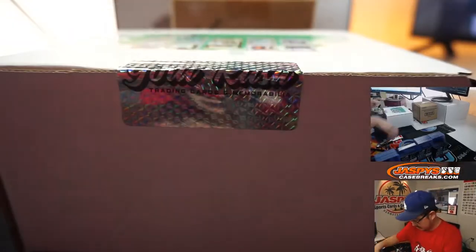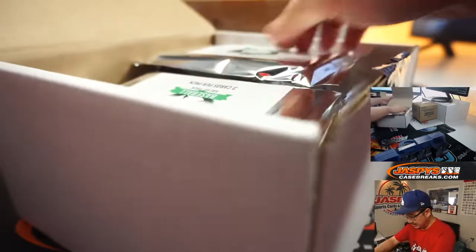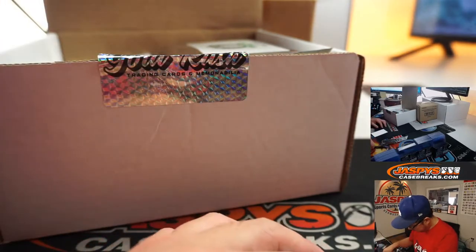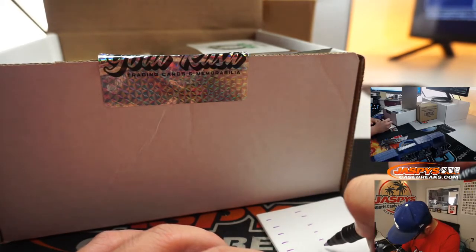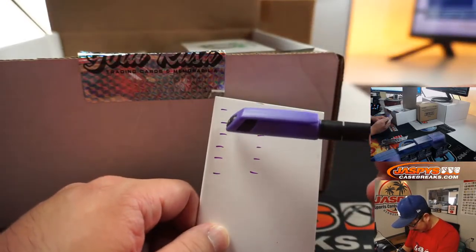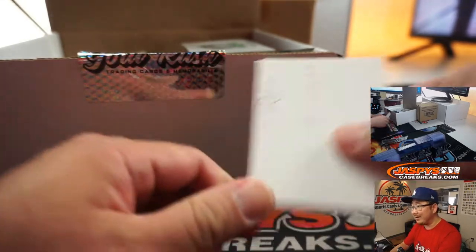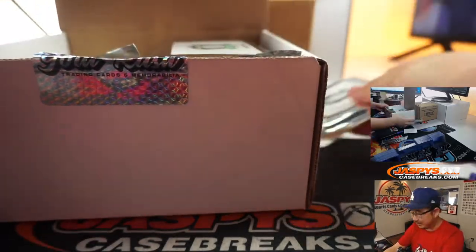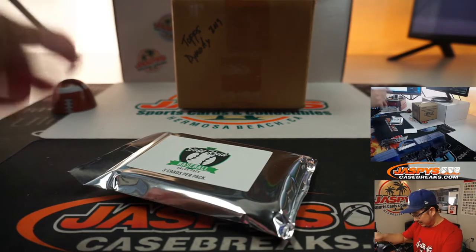So here's what we're going to do. There's 12 packs, so — eenie, meenie, minie, moe, catch a tiger by the toe. If you holler, let him go. Eenie, meenie, minie, moe. It's going to be the fourth pack on the left side. Next time I'm just going to grab a random one from the back. For the fresh box, let's give it a little — its own due diligence right there.